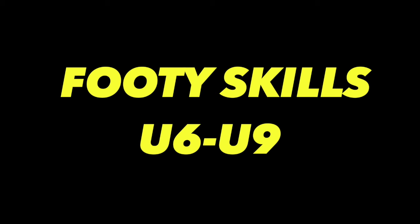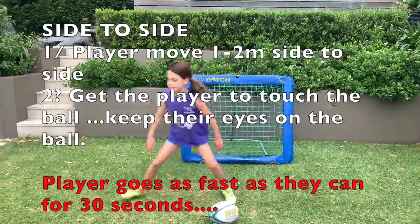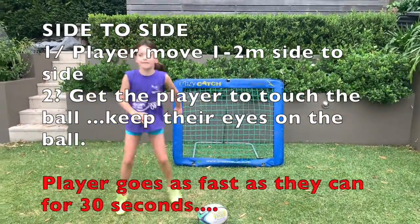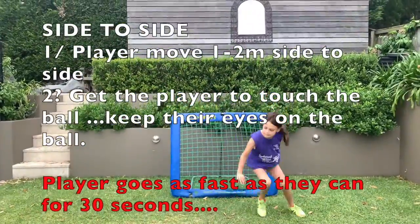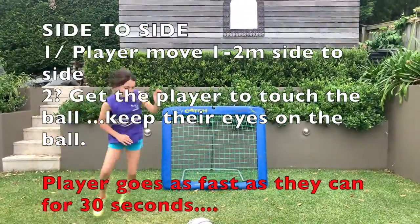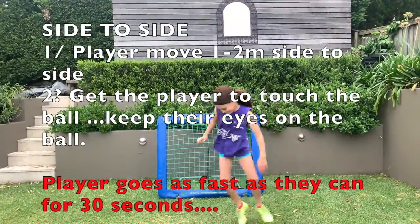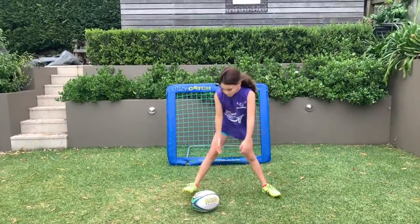Welcome to the footy skills under six and under nine footy circuit. We're going to get our players to stand and simply move side to side, as you can see. They try to move as fast as they can. The next stage, they go side to side and touch the ball, eyes on the ball, moving as fast as they can for about 30 seconds.